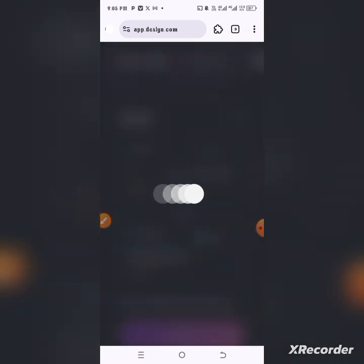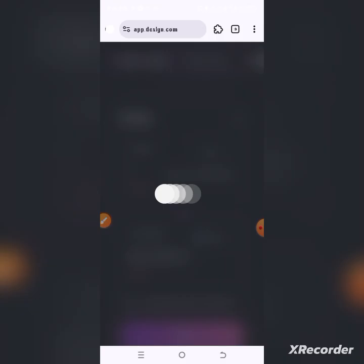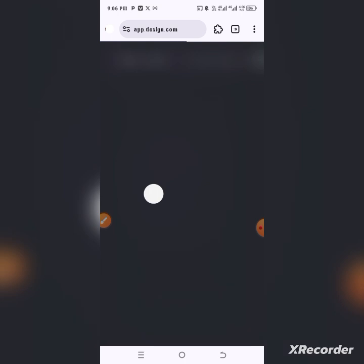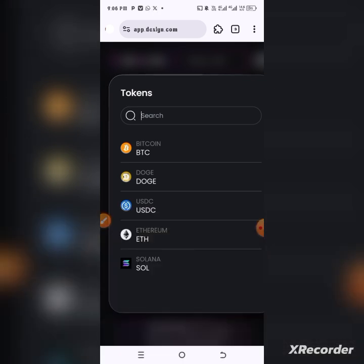Select USDC and put in an amount — let's say 1 SOL, which gives us 182 USDC. Click 'swap' — it will pop up a transaction, so give approval and confirmation. You'll pay a small gas fee on Supra. You have to do this 15 times — that's the instruction. If it's taking long, just refresh your dashboard because the transaction is already successful. This is one of the things they are testing about how the system works.